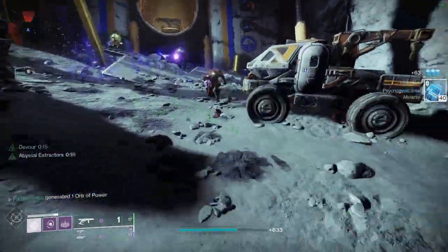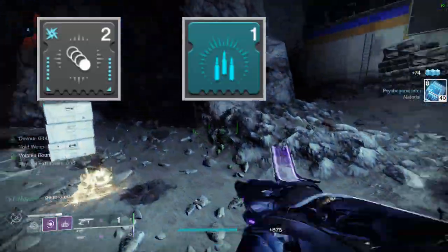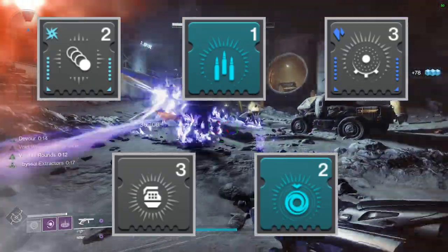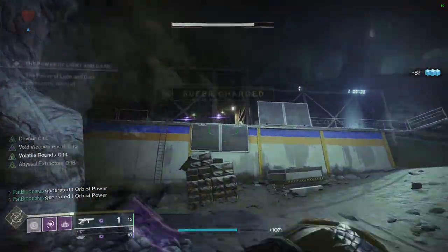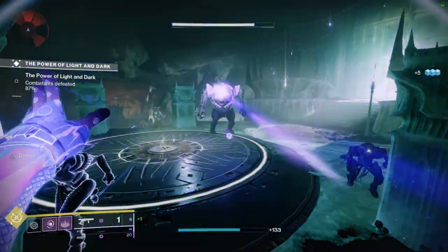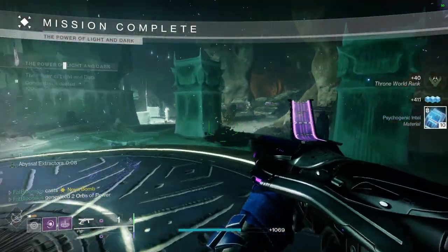For mods I'm using Seeking Wells, Fonts of Might, Elemental Time Dilation, Elemental Ordinance, and Volatile Flow. Getting a grenade kill spawns a void elemental well, and picking it up grants volatile rounds on all my void weapons plus a 25% damage buff to all void weapons.